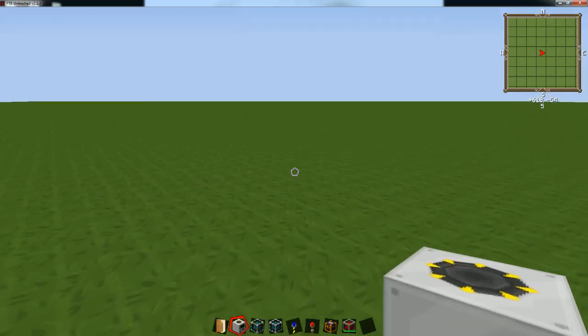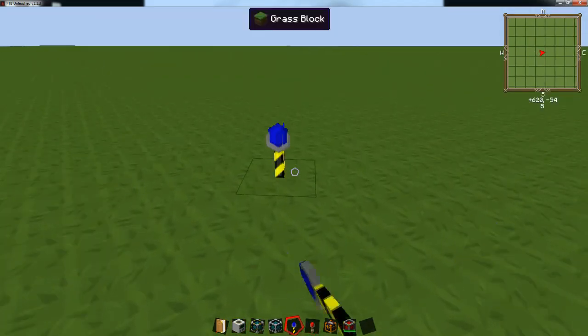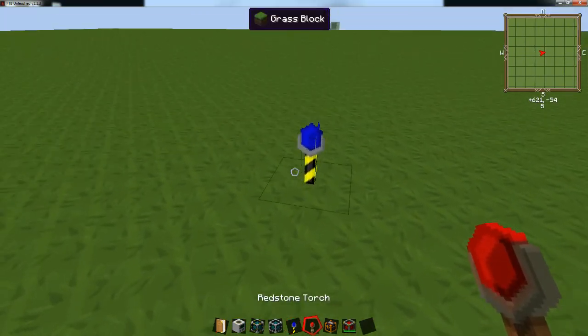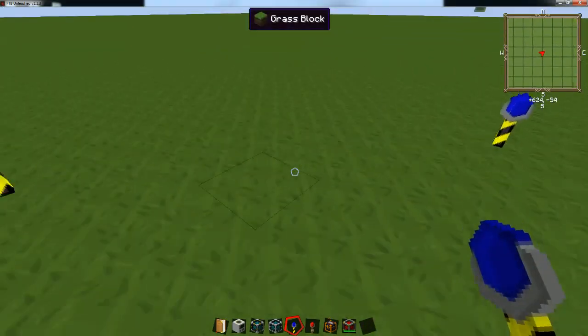First of all, you need to set the frame for the quarry so it knows what area you're going to drill out. You do that by placing landmarks. You need to use landmarks to set the frame of the quarry — you place them like this, this, and this.